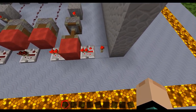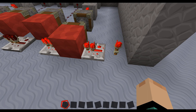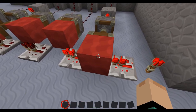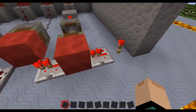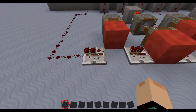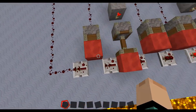You start off with a redstone torch going to a repeater. The repeater is important because it's what sends the signal through the wool - it doesn't have to be red wool, just wool in general. And so you just make a line of repeaters: the longer the combination, the longer the line of repeaters.